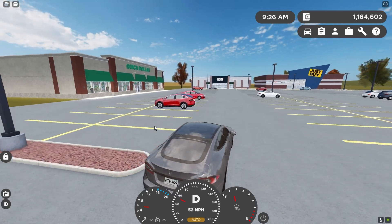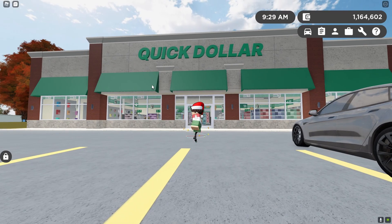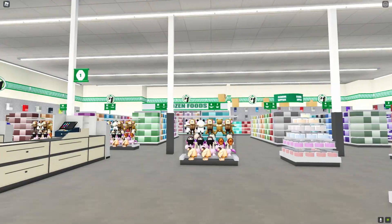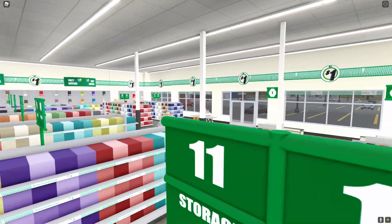When it comes to buildings for this update, we actually have three new buildings coming into the game. The first building is the Quick Dollar Store, which reminds me of the Bulk Food Store quite a lot, and in the future it has been confirmed that this will actually become an interactive job.